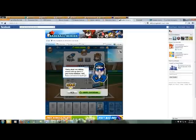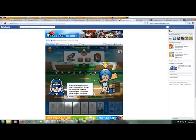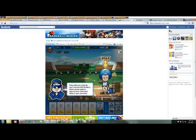The more energy points you have, the more games you can play — always something to keep in mind. Every time you level up you receive skill points, which can be spent to improve your character. There are three types of skill points for your character, and how you use them will determine how well your character hits — whether they're a more consistent hitter, a slugger, a power hitter, and so forth.